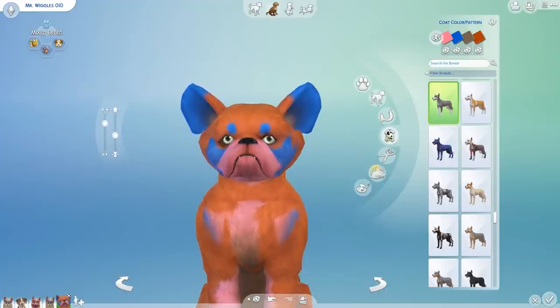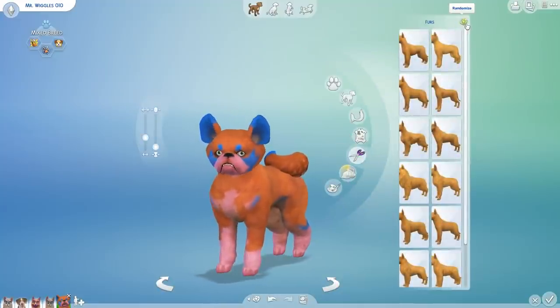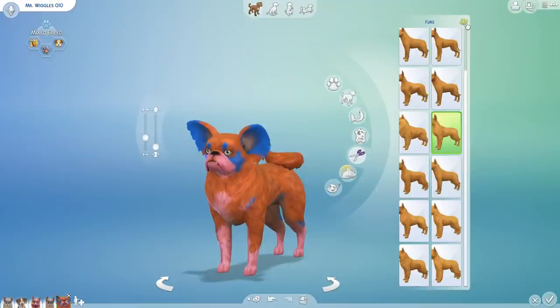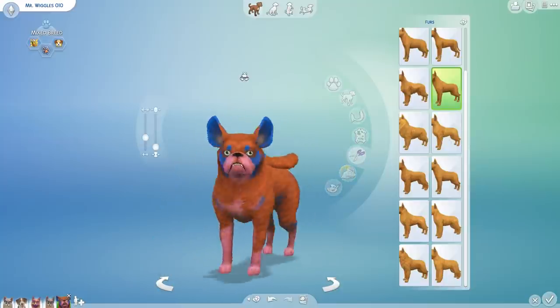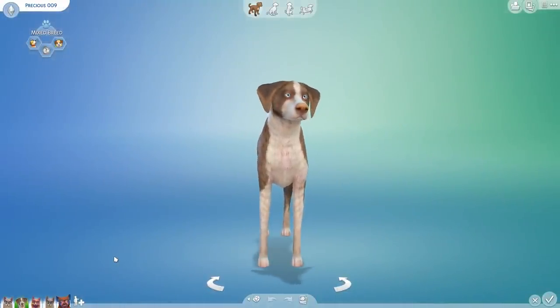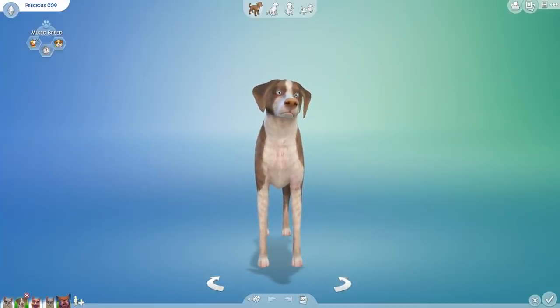Don't blink, Mr. Wiggles — I'm taking your Pokedex entry right now. Finally, we have to pick his fur — that's another five, so after five rolls: there you go, Mr. Wiggles. He's glorious, he's glorious. Please don't run away screaming, Precious — I promise it'll all be fine. He looks like he's screaming for mercy. I'm sorry, Mr. Wiggles — I'll set you free soon.